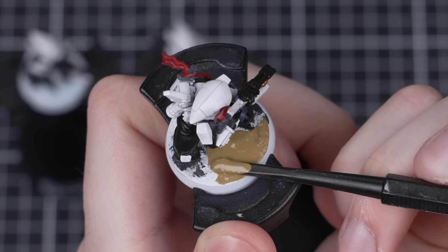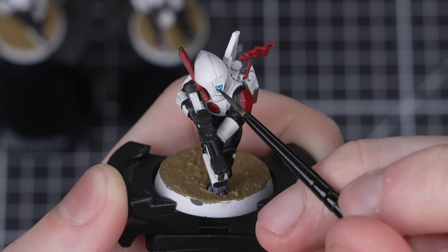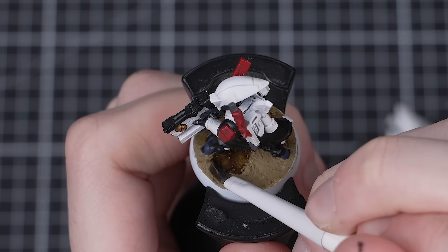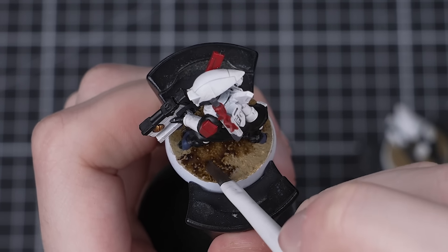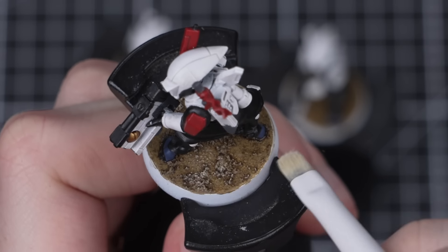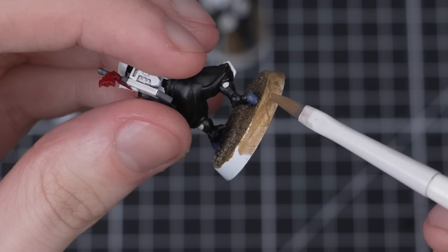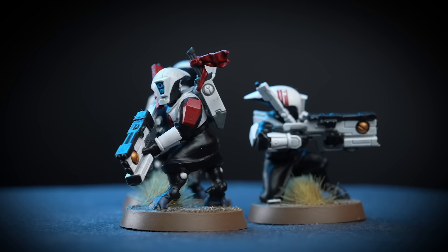Once the shade is dry on our Pathfinders, we can paint all their lenses using a contrast paint of our choosing, while we wait for the texture to dry. When that texture has had at least an hour to fully dry, add some Agrax Earthshade to it and all the gold areas, before finishing off with a dry brush of Screaming Skull and painting the base rim with Steel Legion Drab. Done — that's another unit in our combat patrol nailed.